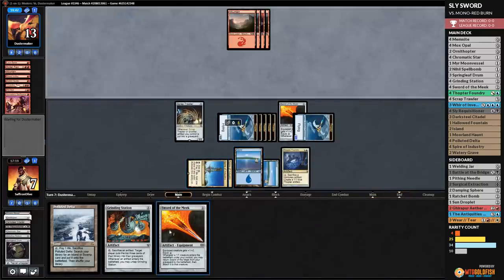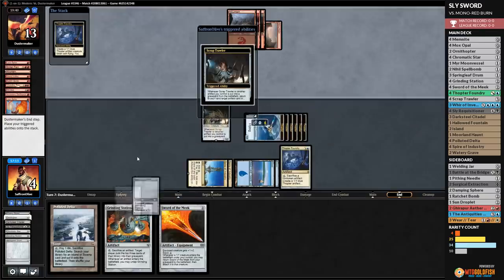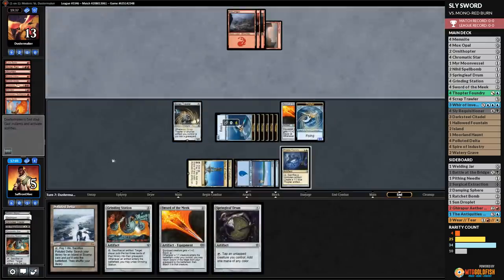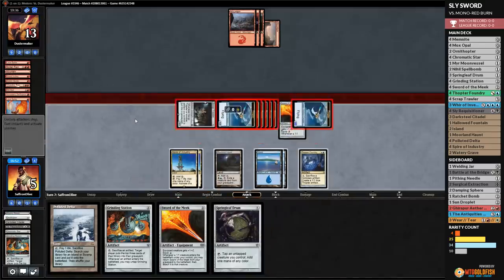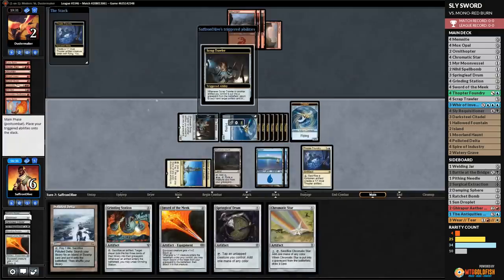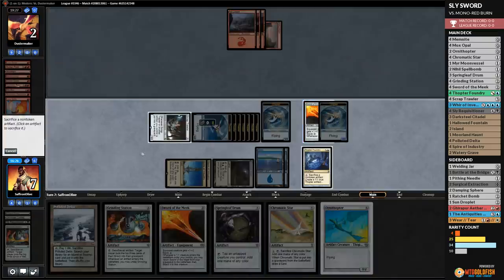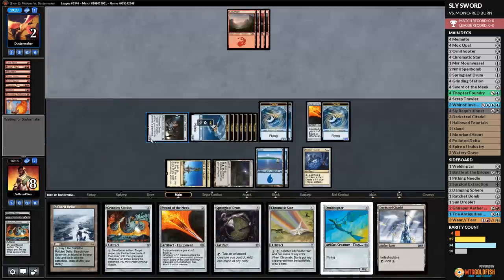Opponent plays Lava Spike — down to 4. We sack the Sword; with Scrap Trawler we get back our Springleaf Drum. Gain a life, make a Thopter. We're getting Moreland Haunt, getting back Chromatic Star, Ornithopter, refilling our hand. We probably could go infinite here but it'd be more time-consuming than needed — Burn doesn't have a way out, so there's no reason to loop for 10 minutes when we can win by Thopping. We play Moreland Haunt, attack with everything.